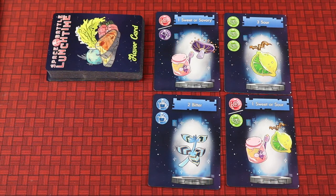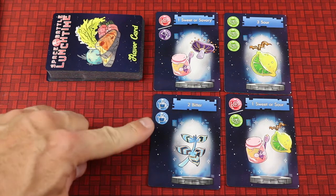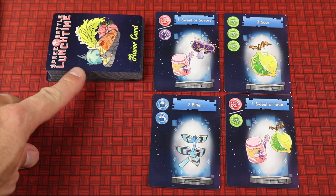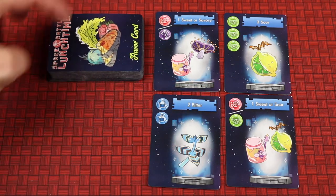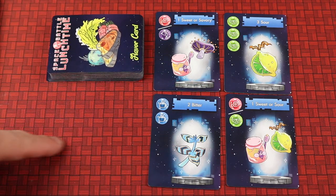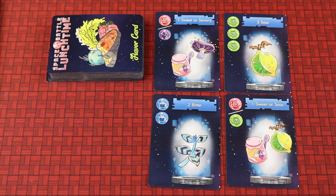In the middle of the table you'll create what's called the larder with the different flavor cards. Take the shuffled deck and place the first four cards face up. Place the deck nearby as a draw deck, and leave a space open for discarded flavor cards.